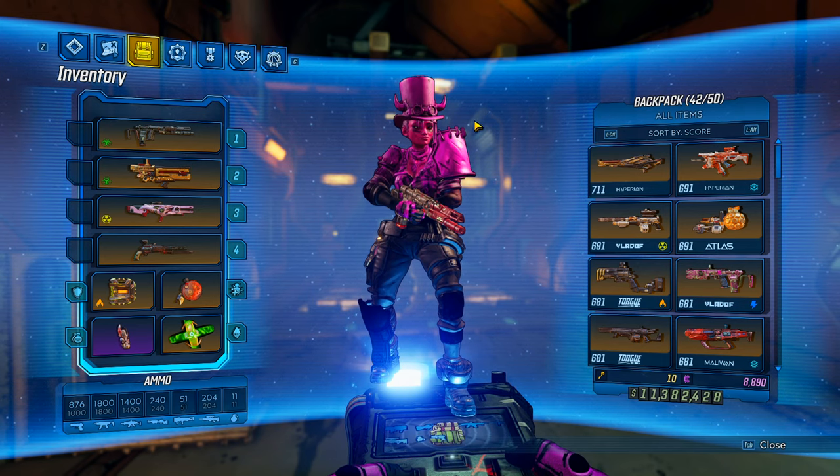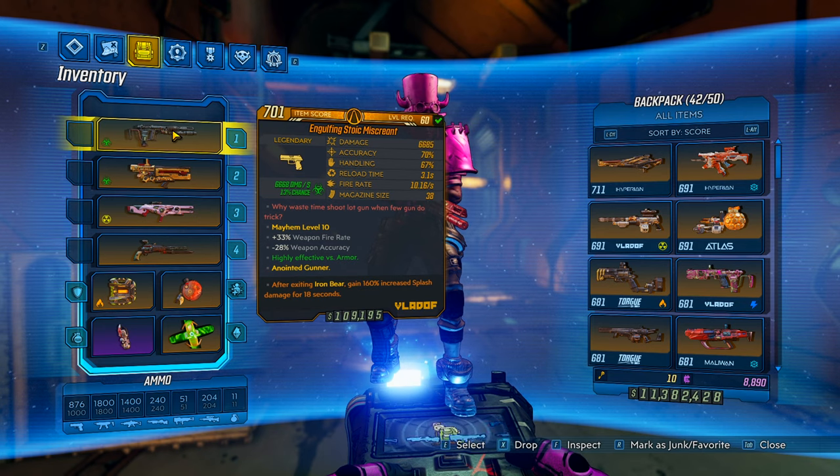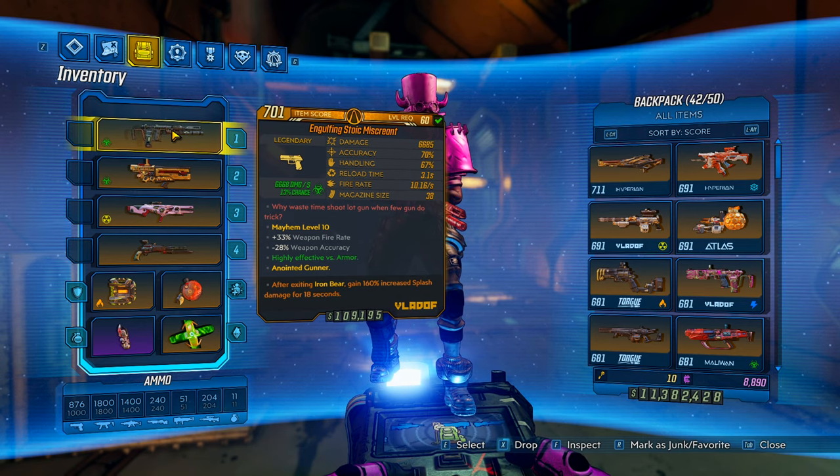This is Osterbrook501, and today I wanted to show you guys another one of the DLC3 Legendary Weapons. This is going to be the Miscreant, which is a Vladof pistol that comes from the Quartermaster, which is one of the crew challenge enemies.